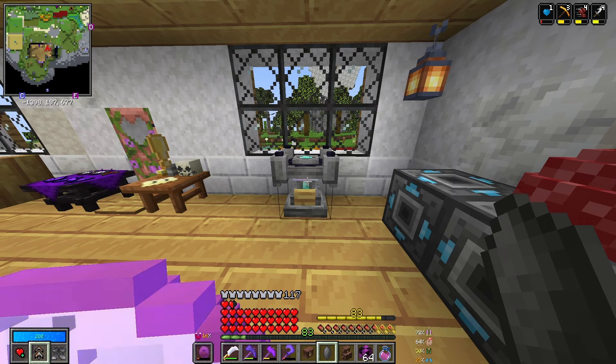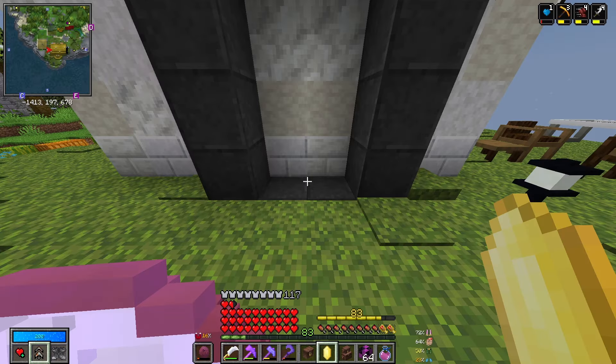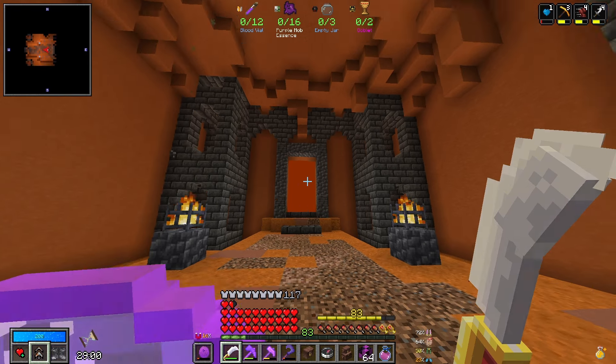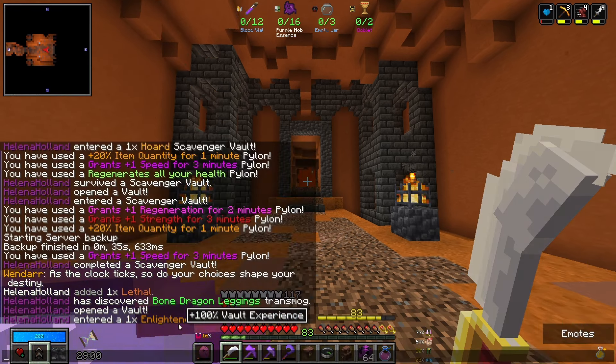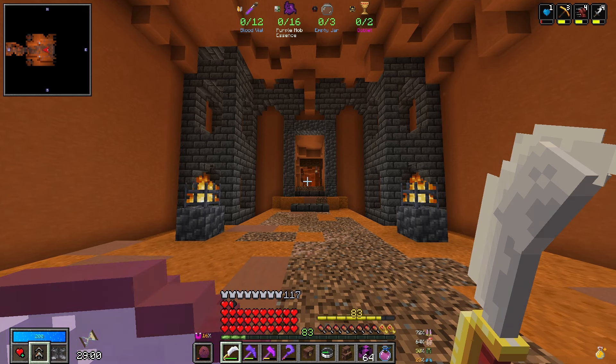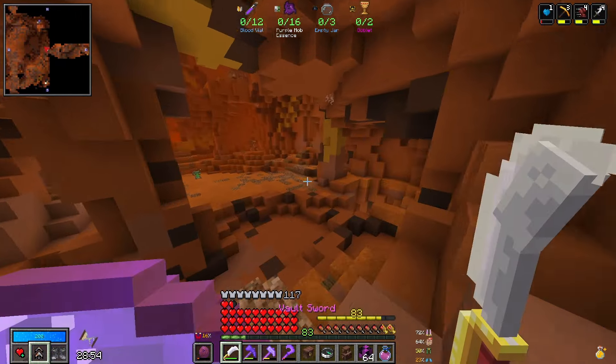I think we should have time for one more vault today. Let's get ourselves a crystal, then we can take our vault essence bounty. And for the first time in quite a while, let's just see what objective the vault cards give us. It's a scav — of course it's a scav. But we do have plus 100% vault experience! If we could complete this, we would get an awful lot of vault experience, and that would be lovely. But it's asking for 16 purple mob essence and two goblets. I guess let's just play the vault, loot, see how it goes.